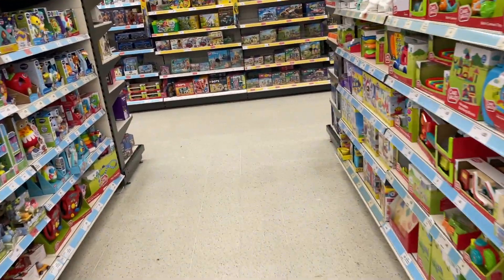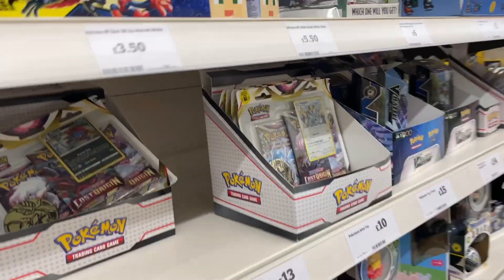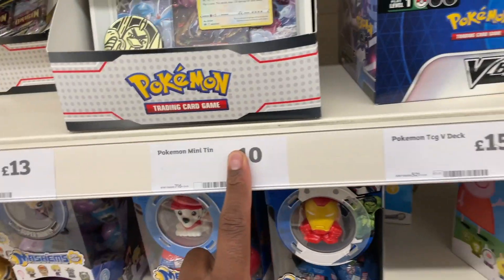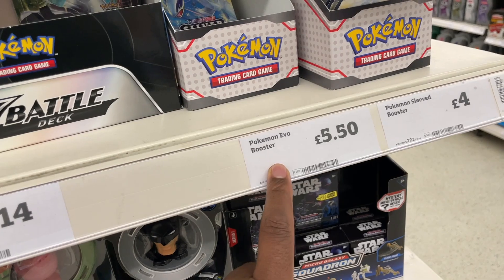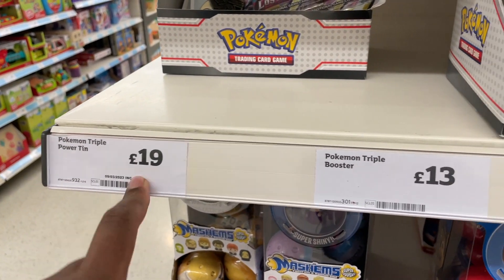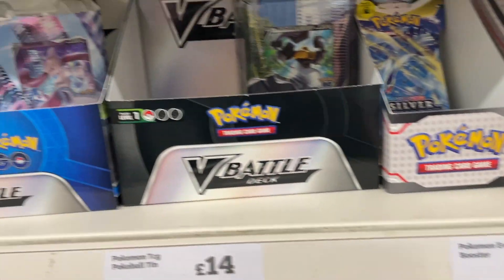Let's see what the Pokemon selection in the main Sainsbury's has. In the toys aisle having a look for Pokemon - I know where it is - so let's see what they've got today. They've got Lost Origin triples, some theme decks, and some Silver Tempest sleeves, which is nice. But the mini tins are sold out, Pokeball tins sold out, and the evo blisters - they call it evo blister, the evolution blister, but it's actually the single blister with one promo. Sainsbury's labels it wrong. There's also a triple power tin.